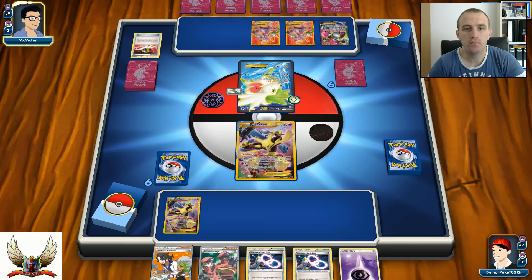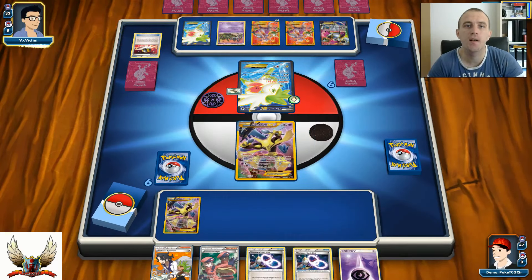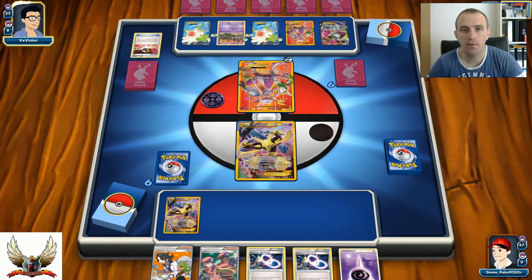I'm in a slight advantage against Mega Mewtwo because I can hit for weakness, where Mega Mewtwo cannot hit for weakness. I also have Enhanced Hammers which can disrupt my opponent. There's an Ultra Ball for Parallel City and one Mega Mewtwo - which might be for a Trevenant. A perfect opening hand for my opponent - Shaymin for six, and Trevenant already sitting on the bench.